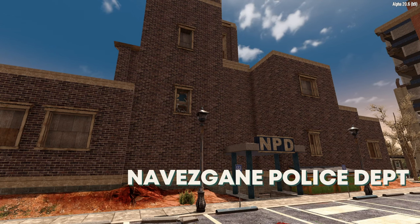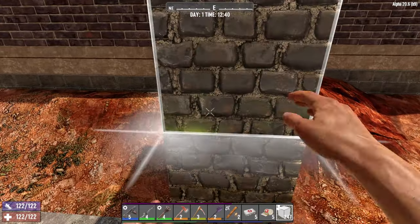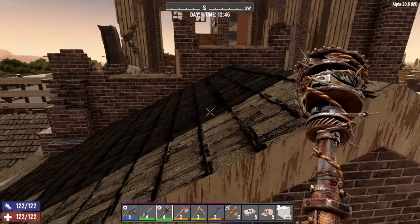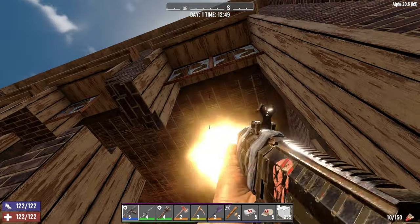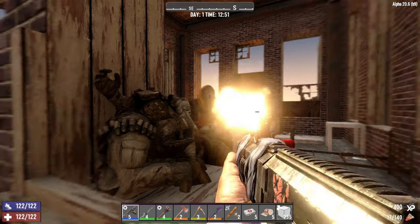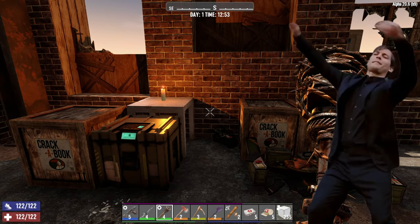The NPD — Navezgane Police Department — is a lovely one to do and quite easy. All you've got to do is pop up to the roof, get to the tower, shoot out the ceiling, punch their buttons, and there you've got all the loot. Beautiful.